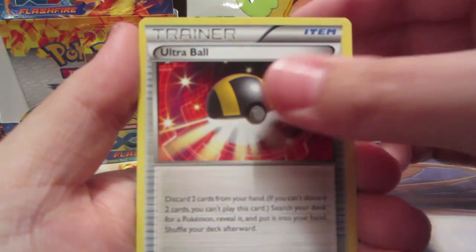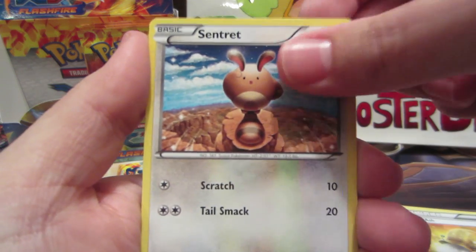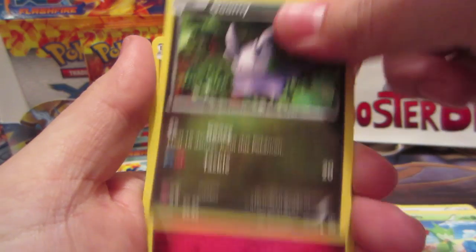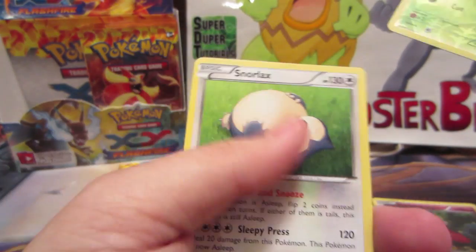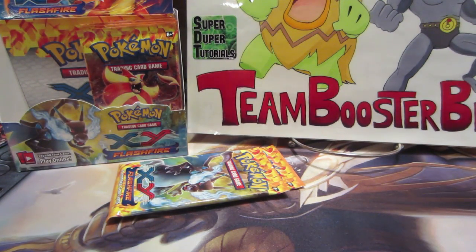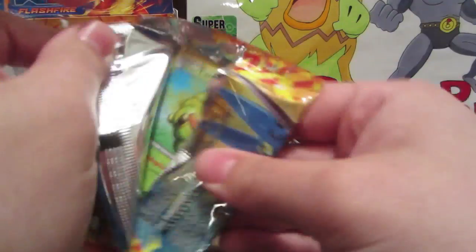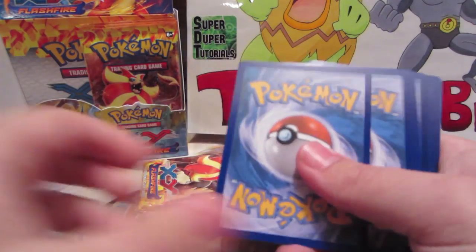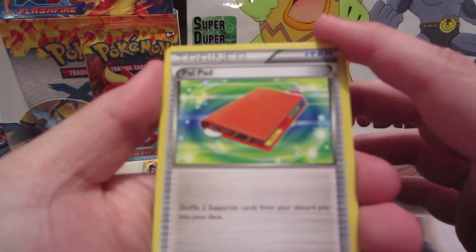We've got Ultra Ball, Dusclops, Sacred Ash, Sacred Ash, Inkay, Duskull, Roselia, Goomy, Flabébé, Roselia reverse, and a Snorlax rare. Oh my god! The last part, guys — I'm telling you it's going to be great, guaranteed.